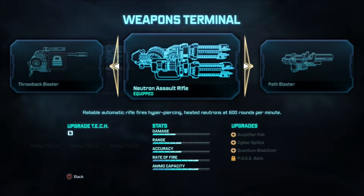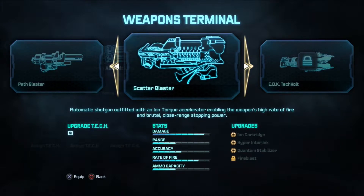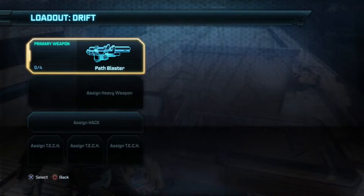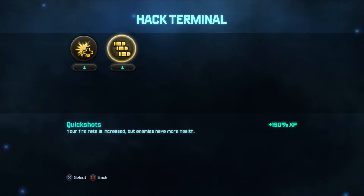The Neutron Assault Rifle does little damage, decent range, accuracy is alright, rate of fire is fast. The Path Blaster seems pretty decent — automatic heavy pistol, fires highly compressed magma blasts with lethal accuracy. Damage is super strong, range is okay, accuracy decent, rate of fire fast. The Scatter Blaster — accuracy and range aren't great, ammo capacity isn't great, but rate of fire is awesome. I think you should get the Path Blaster — that one seems the most well-rounded. Also assign a hack: Tough Guys means enemies do more damage but have less health; Quick Shots means your fire rate increases but enemies have more health.